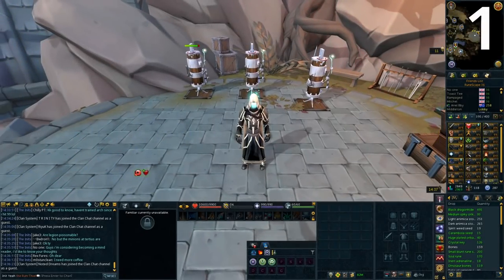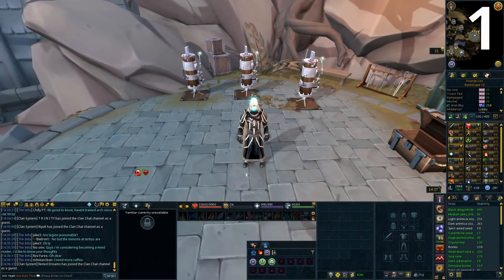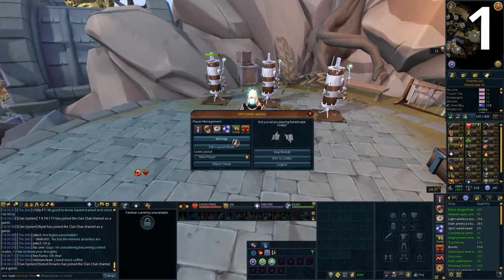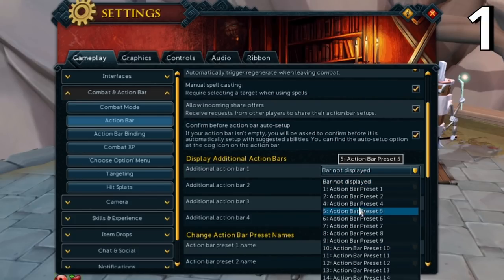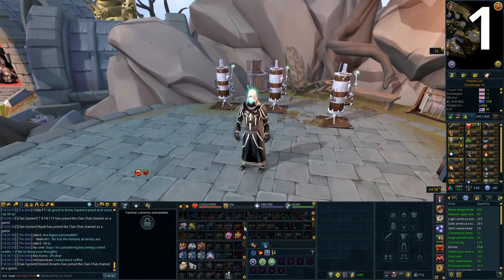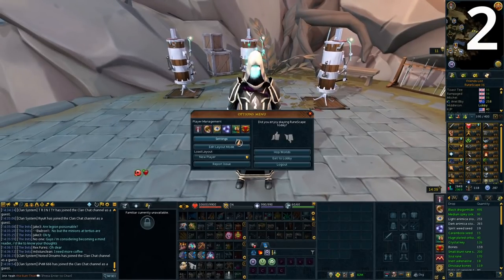The first settings tip is that you can display additional action bars if you haven't already got them active. This is useful because you can slot more abilities, items, and food. To do this, go to Settings, then Gameplay, then Combat and Action Bar, then Action Bar. In here, go to where it says 'display additional action bars' and set these as needed. You can then get more action bars and slot anything you want with keybinds.